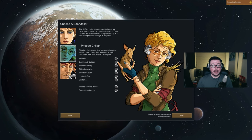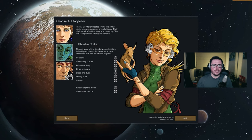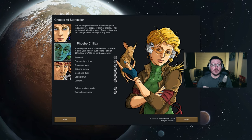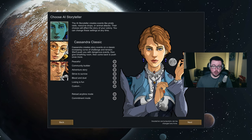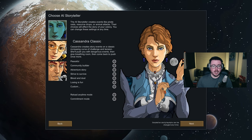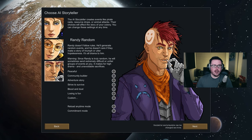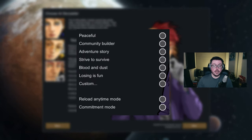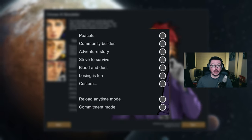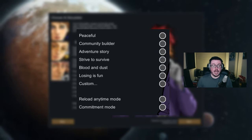The next step is choosing an AI storyteller and a difficulty level. The storyteller determines the types of random events that can happen during your game. Phoebe Chillax gives you long periods of rest punctuated with bigger difficulty spikes. Cassandra Classic is the default and will ramp up events over time as your colony grows, but still gives you time to recover. And then there's Randy Random, who will throw events at you at any time regardless of difficulty and is prone to launching several existential threats in quick succession. The difficulty level affects threat scale, mood bonuses, and disease frequency. I recommend Strive to Survive for first-time players, as it balances challenging gameplay with a broad experience of the game's mechanics.